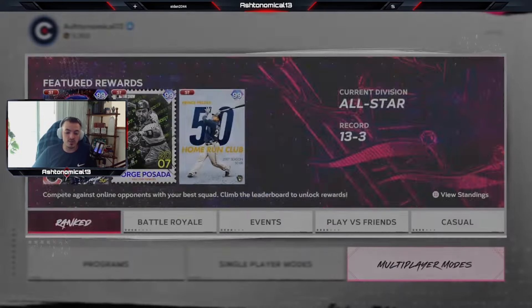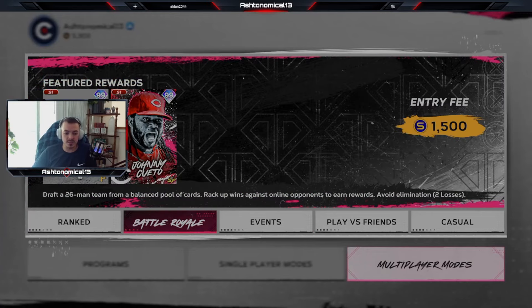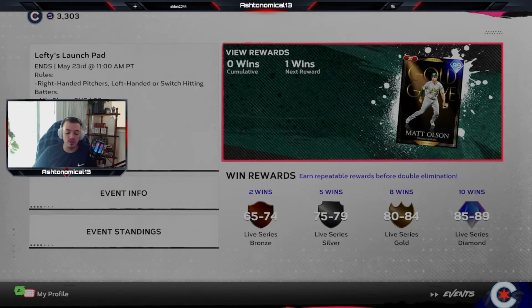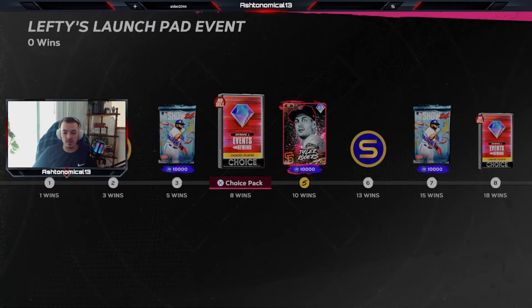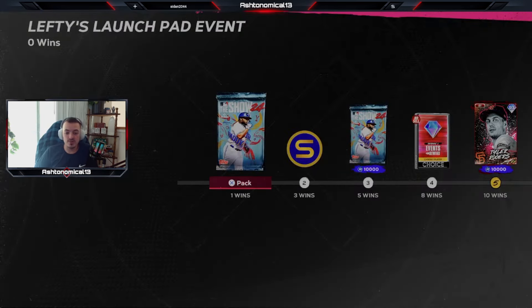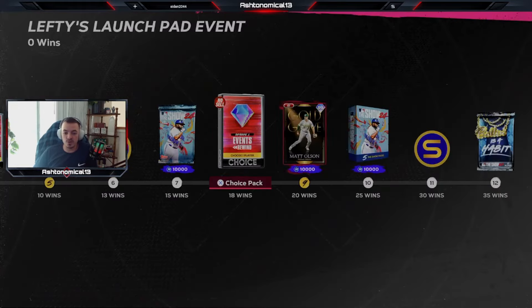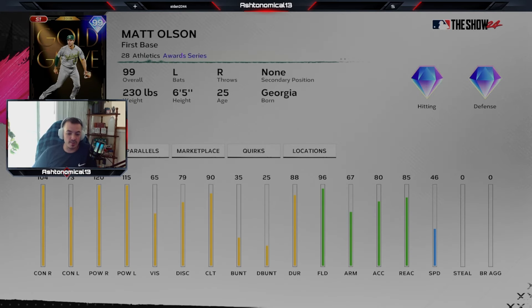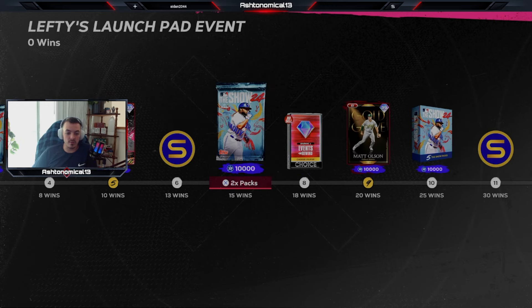Diving into the online modes — we have ranked seasons, battle royale, and events. Events, we have the Lefty Launch Pad event: right-handed pitching and batters that hit left-handed, whether they are left-handed or switch hitting. So if you have that Carlos Santana boost, now is the time to use it. Events rewind packs are always good. Matt Olsen — don't really care about this card at all. The vision's low, the clutch isn't great, he's got good fielding but he's slow. Not really worth it at all. One of the worst 99 overalls I've ever seen.